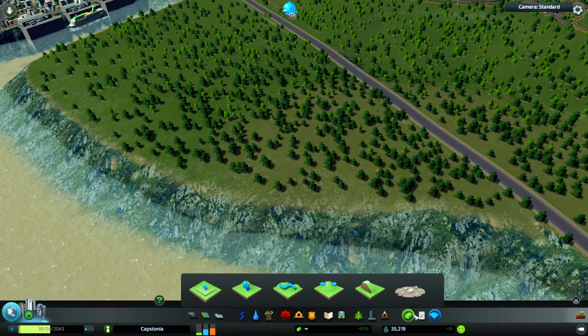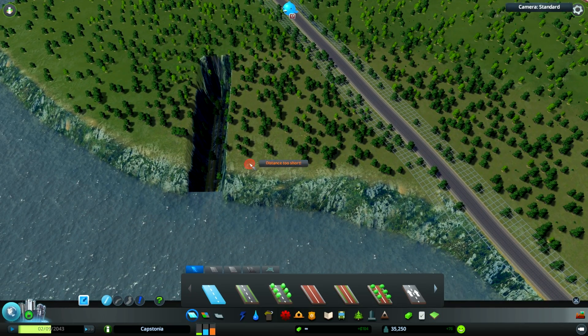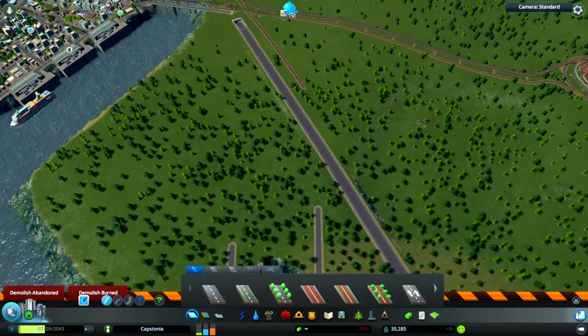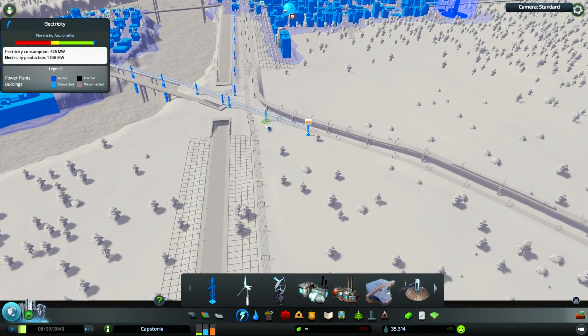Let me show you what I mean here. We'll draw a road to zone, and we can also move our power plants out this way. Let's go ahead and stretch our power lines first before we do that.